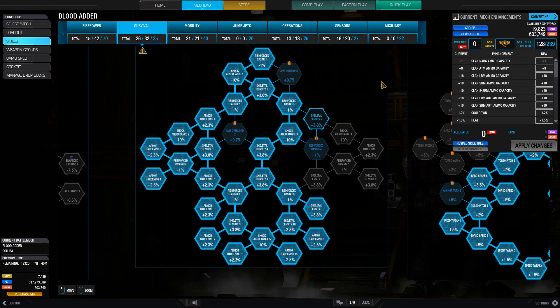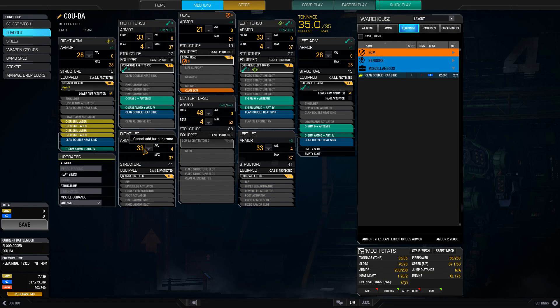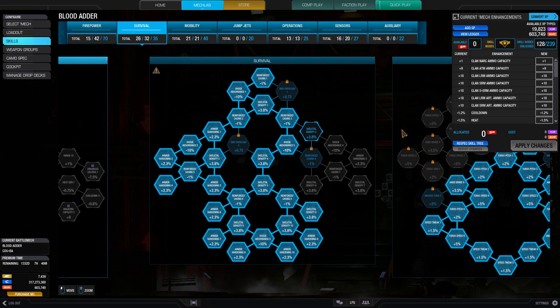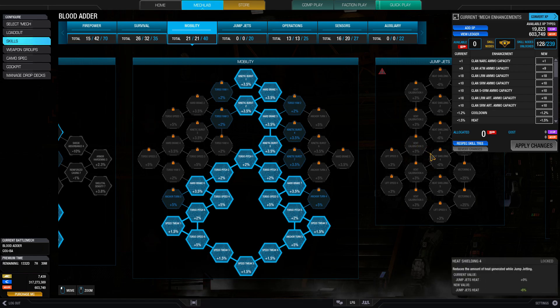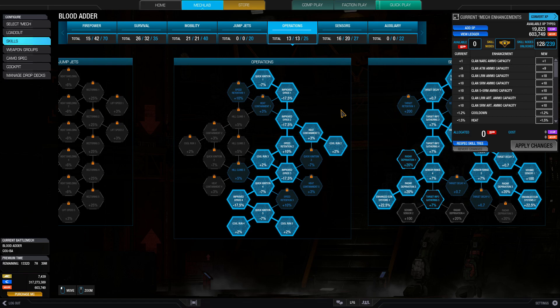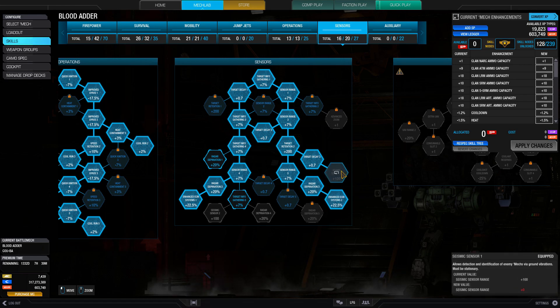In durability we have almost everything, because we are a slow light mech and we need the durability to stay alive on the battlefield. This allows us to take those extra couple hits — we get an extra plus eight in the center torso from just our armor, and equivalently in the structure. Into mobility, we get our top speed increase because we definitely need it. This thing is slow; even with the top speed increase it's at 87 kilometers an hour. In operations we have eight percent cool run to give it a little more efficiency.